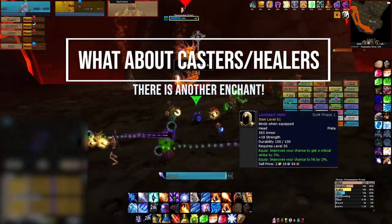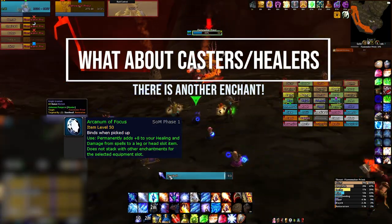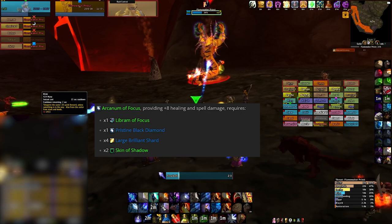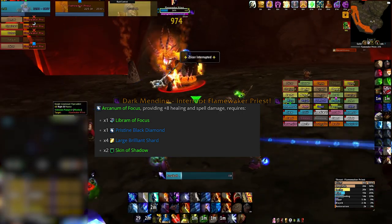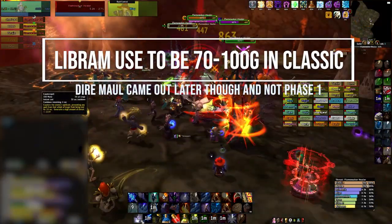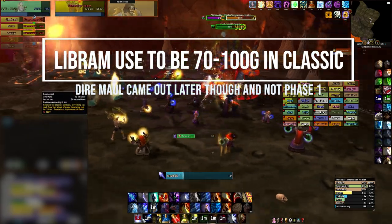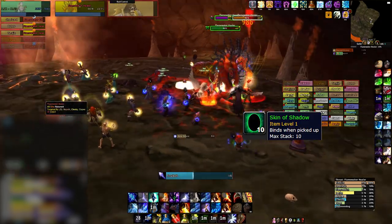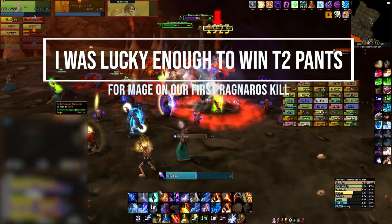So what about casters and healers in Season of Mastery? You can make gold with that enchant as well — it gives +8 healing and damage from spells. Also, it's not that expensive to get. Casters and healers need 2 Skin of Shadow from Scholomance, 1 Pristine Black Diamond, 4 Large Brilliant Shards, and 1 Libram of Focus. So make sure to get them while running Scholomance for gold or later for your enchants. This Libram used to be around 70 to 100 gold each when Dire Maul released later in Classic WoW. Now with Dire Maul out in Season of Mastery Phase 1, it is around 5 to 10 gold on my server. I've bought a few as I have some extra Skin of Shadow for when I get that Tier 2 Helm.